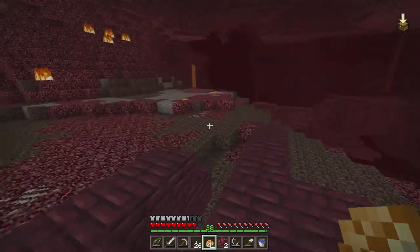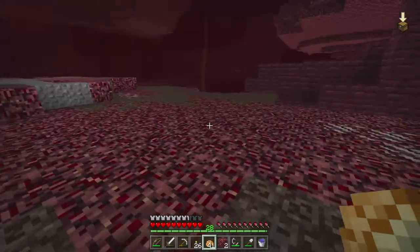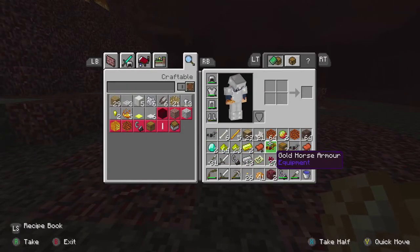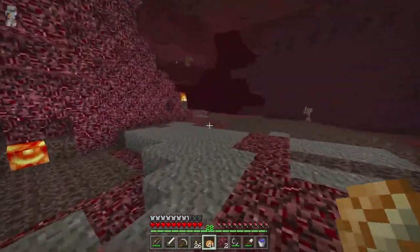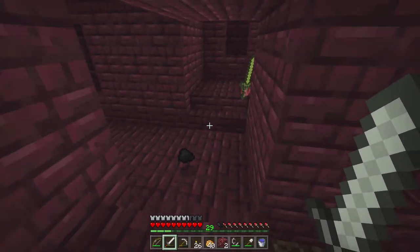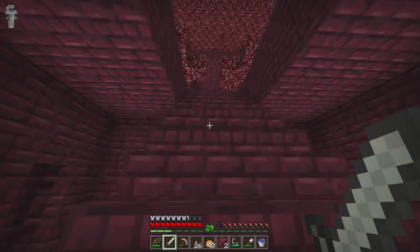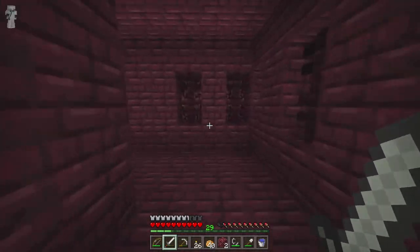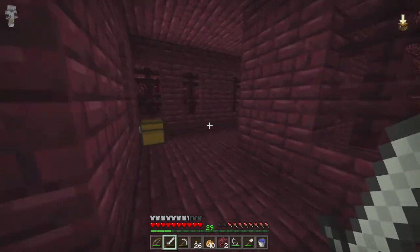Let's collect all this glowstone — it's a very good lighting source, much cleaner-looking than torches spammed everywhere. We've found everything we needed: nether wart, some magma cream, two diamonds, soul sand to grow more nether wart, and some quartz. On my way back I also got our first wither skeleton skull, which is great because those things are usually a pain — you can kill 20 or 30 in a row and not get a single skull, especially without a Looting enchantment.